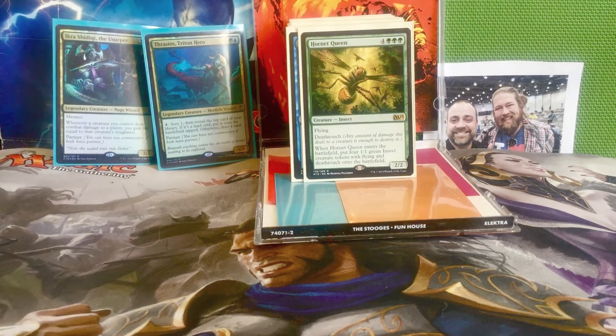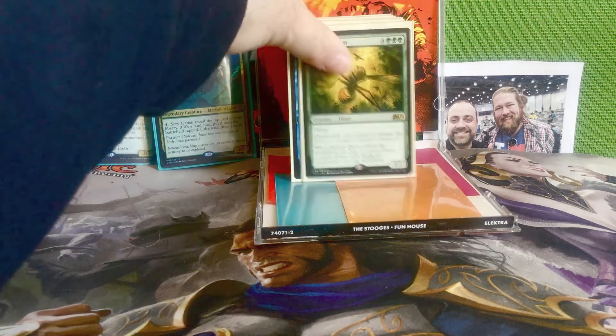Next we have Hornet Queen — four and three green for a 2/2 flying deathtouch insect. When it enters the battlefield, put four 1/1 green insect creature tokens with flying and deathtouch onto the battlefield. This is not necessarily a big beater but it's just fabulous for defense — being able to have five deathtouch flying bodies on the battlefield, you can't beat that for defense.